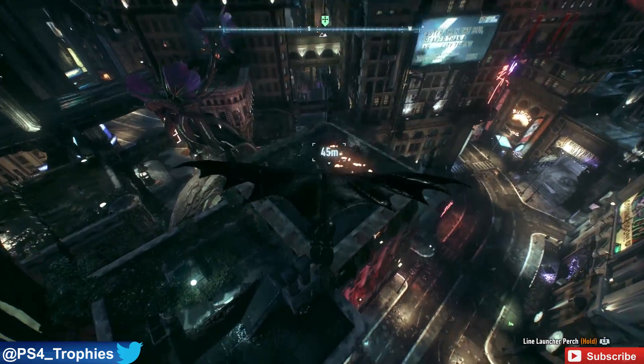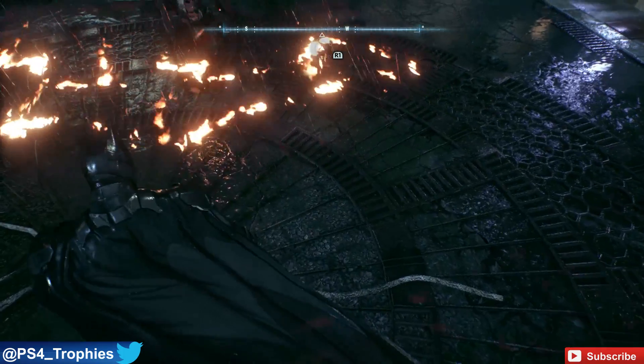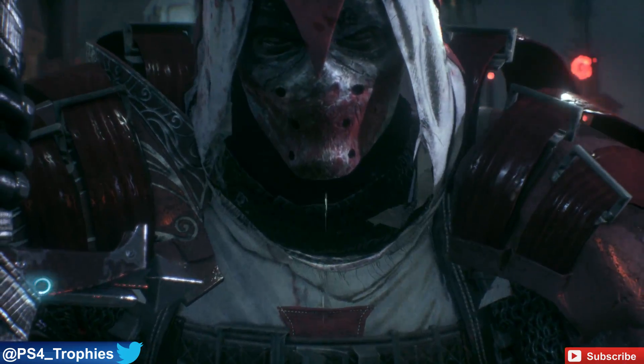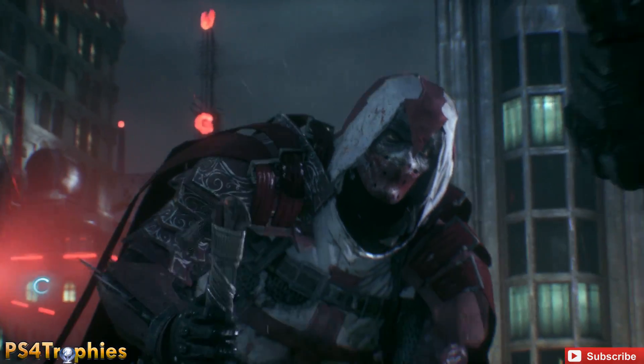This mission is not going to be available until much later in the game. You'll see a burning bat symbol here on the roof, and then you're going to meet Azrael, and you're going to have to do some combat with him. However, you can't get hit. If you get hit a single time, you're going to have to retry it.